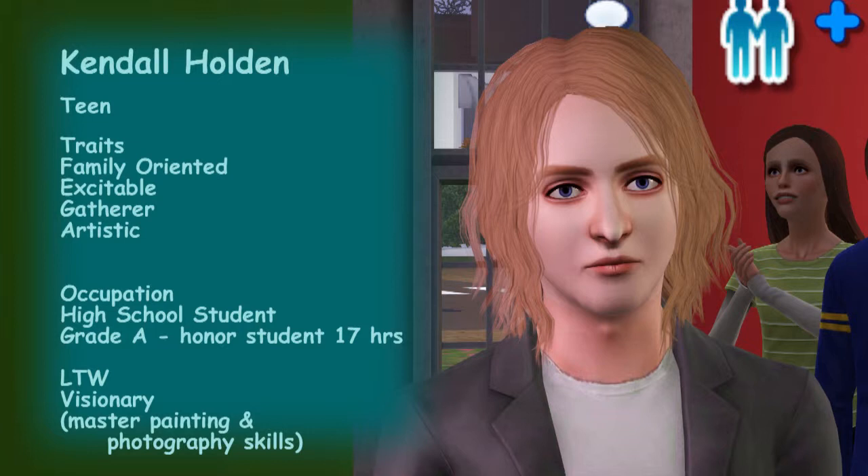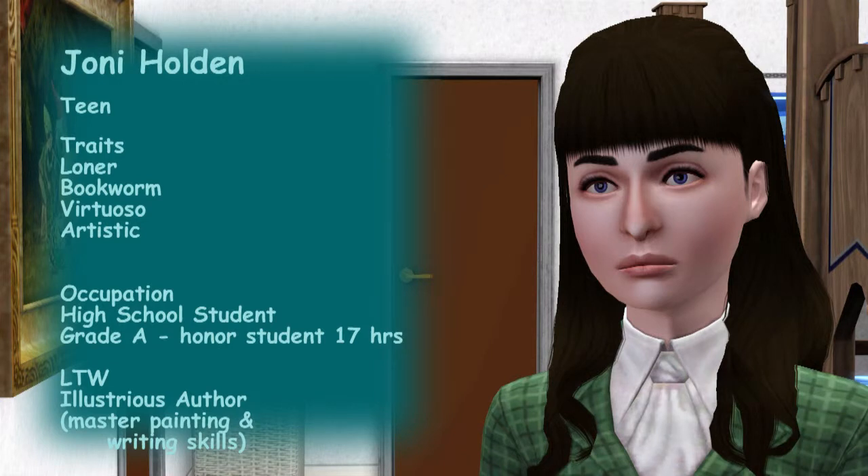I can't have too many of them aged up to young adult at the same time or I won't be able to handle it — I'll age them up slowly to maintain control. Joni's traits are loner, bookworm, virtuoso, and artistic. She's on the honor roll with about a day to go. Her lifetime wish is illustrious author. She's at about level 7 in painting, level 3 in writing, but has mastered the guitar skill — always picking up a guitar — so I'll need to direct her towards painting and writing more.